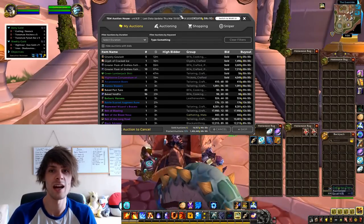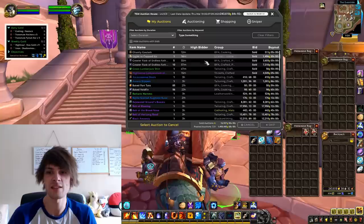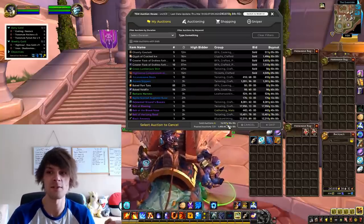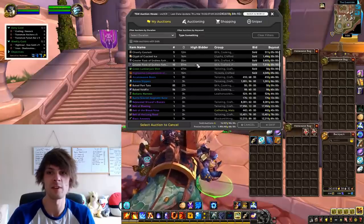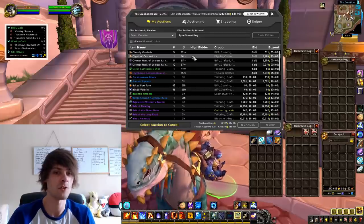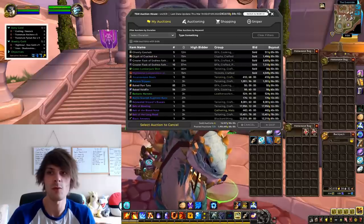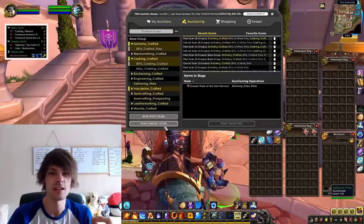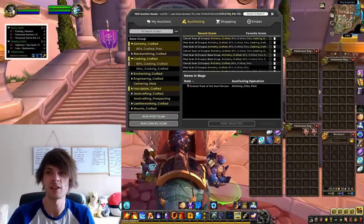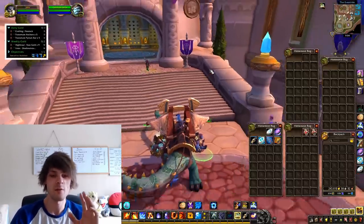If we jump into my auctions, we've got nearly 17,000 gold worth of stuff active right now - endless fathoms, the glyph of cracked ice, and ghastly goulash. Basically what I've been doing is cancel scanning constantly and then reposting.